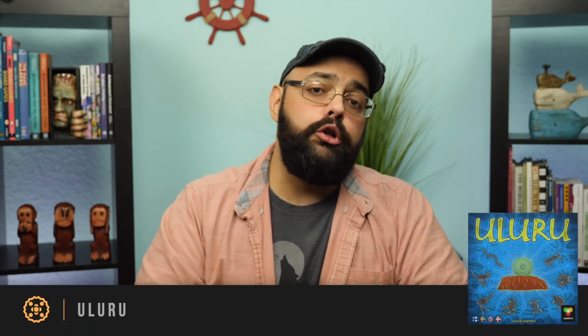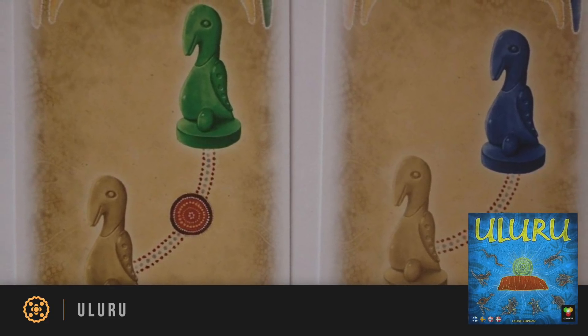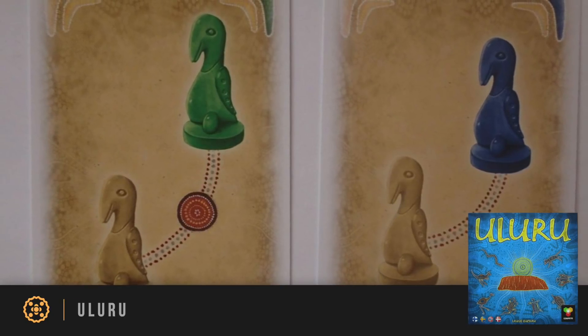My third pick for today is a game called Uluru — this is the overseas printing of it. I know there's been a printing in English called Pelican Cove, which is kind of hard to find. I'm going by the name I know it by: Uluru. This one is a real-time puzzle game in which you are presented with conditions — this certain pelican does not want to be next to the green pelican, the red pelican wants to be across from the purple pelican — and then you have a certain amount of time, as does everyone else simultaneously, to arrange your pelicans around a structure. Once you're out of time you're done, and you check if you've successfully achieved all these different things, scoring points for the ones you did and not scoring the ones you missed.